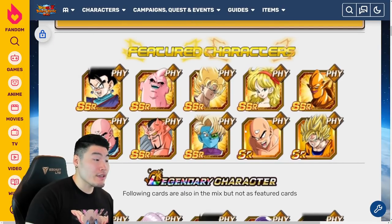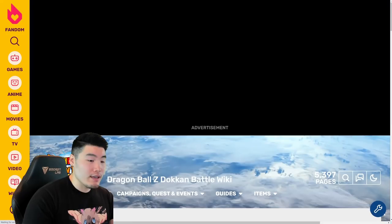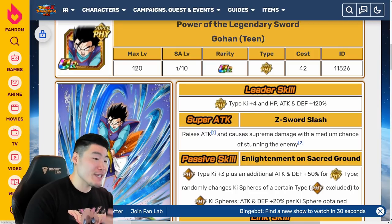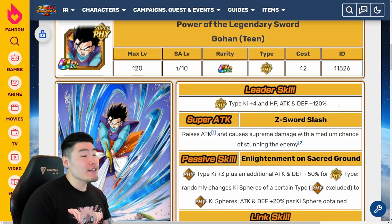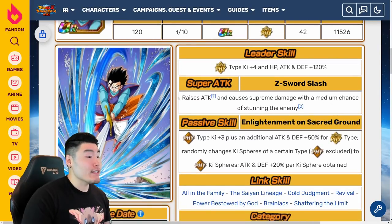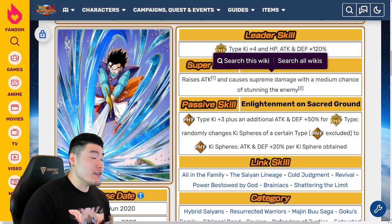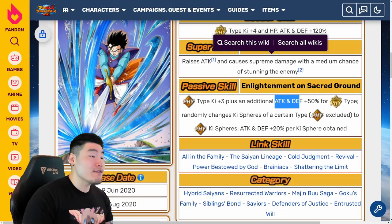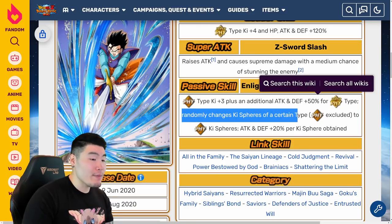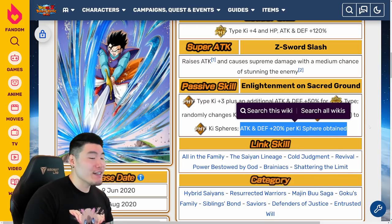Starting with the Fizz Gohan: his leader skill, once Dokkan Awakened, is Super Fizz types Ki +4, HP, attack and defense +120%. His super attack raises attack, causes supreme damage with a medium chance of stunning the enemy. His passive is Fizz types Ki +3, plus an additional attack and defense +50% for Super Fizz types, and then randomly changes Ki spheres of a certain type — Fizz excluded — to Fizz Ki spheres, with attack and defense +20% per Fizz Ki sphere obtained.